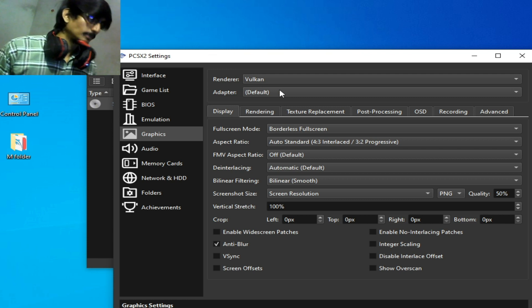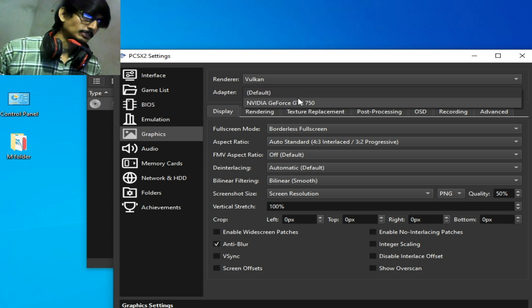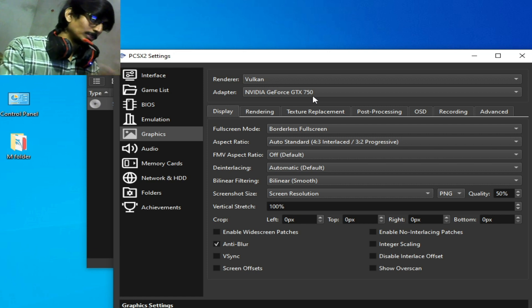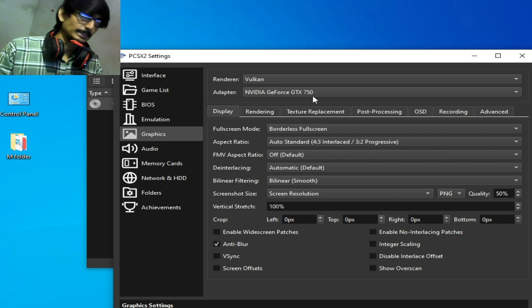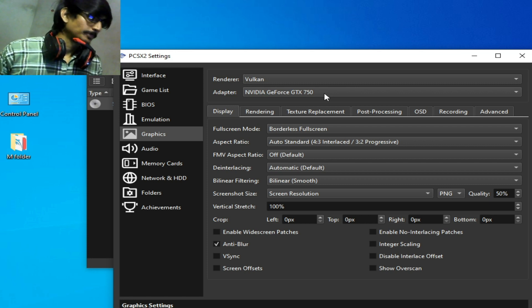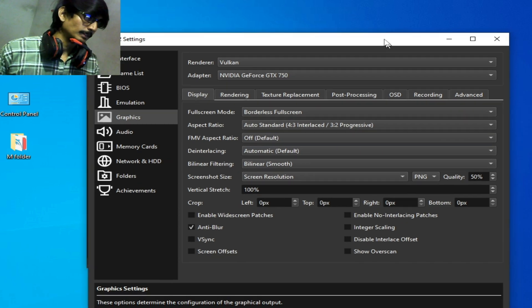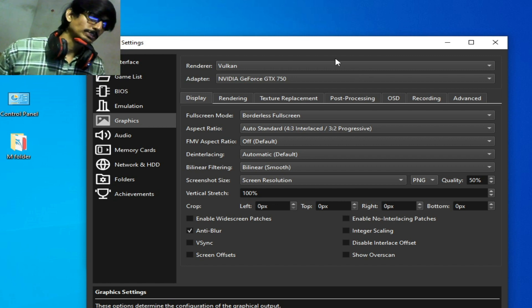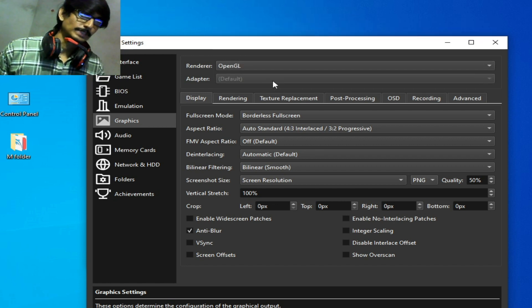Click on the adapter option and select your adapter. My GPU is an NVIDIA GeForce GTX — select your more powerful GPU. If Vulkan does not work, you can change to OpenGL, DirectX 11, or DirectX 12.